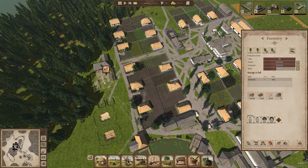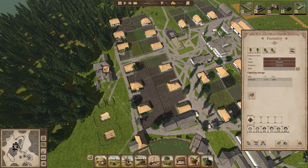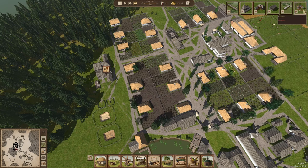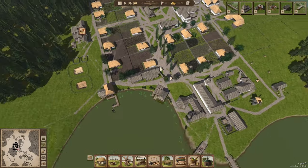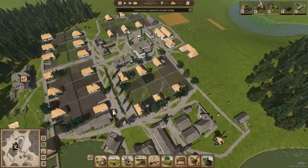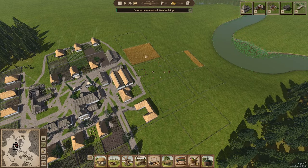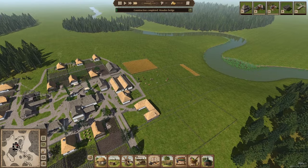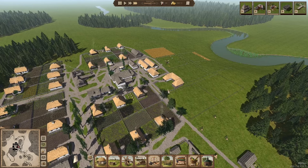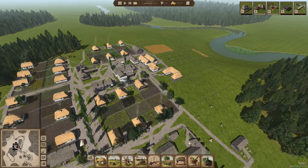There's enough firewood in this forestry here, so I'm going to destroy the resources and take that building down. Our mill is up and running and they're doing pretty well collecting all the crops. I think I'm getting very close to adding another crop field, but for now it's running pretty good — I'm not using that much wheat, and the chickens feed off of that.